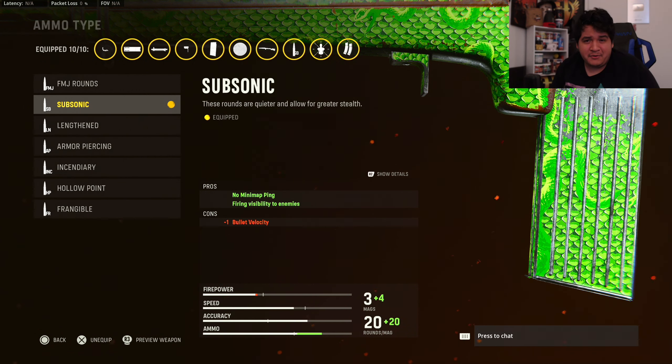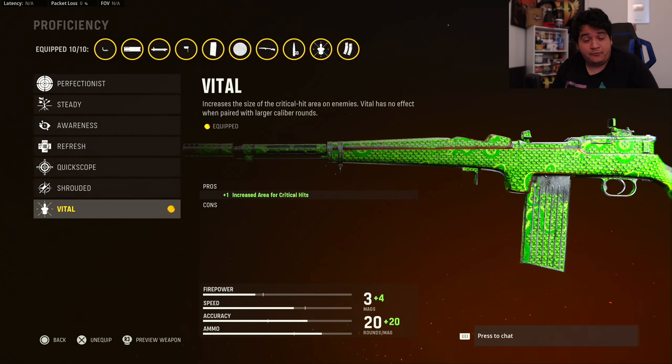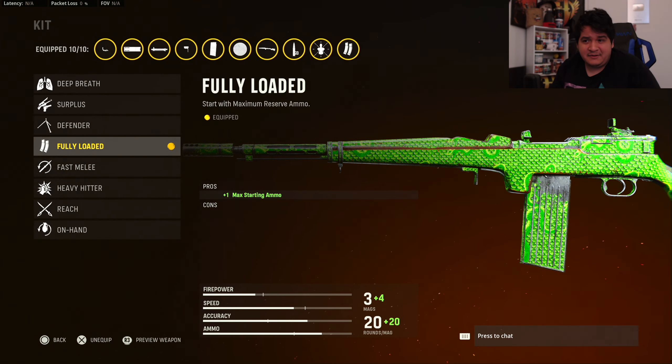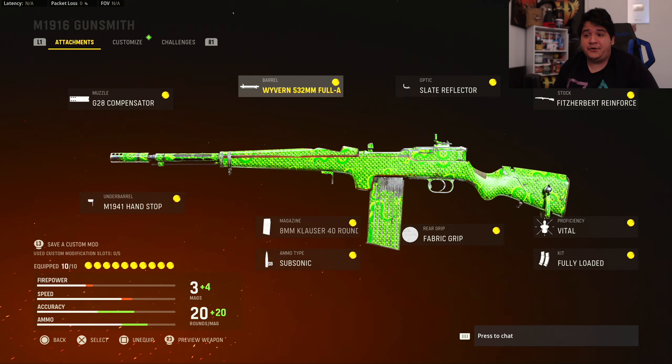Ammo type can be subsonic so we appear off the minimap every time we shoot. Rear grip is the Faber Grip for ADS speed and sprint to fire speed, so we can bring up this gun faster — because it is a marksman rifle, so it's kind of heavy. Proficiency is going to be Vital, so we have an increased area for critical hits and this gun can hit a little bit harder in full auto mode. And kit is going to be Fully Loaded so you have max starting ammo and we don't have to worry about ammo during our V2 rocket streak. This is my 10 attachment class setup for the full auto version of this gun.